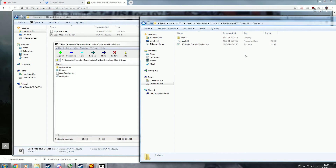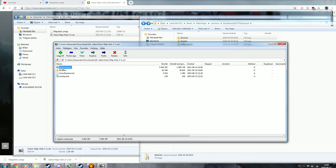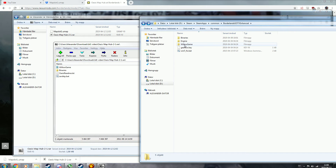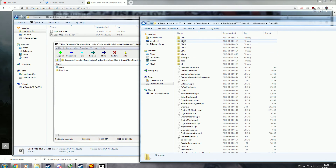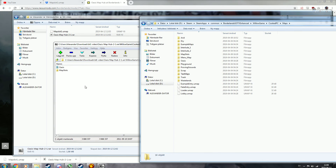Again, I don't know if you need it anymore, but just put it there just in case. You're going to want to merge this WillowGame folder with your WillowGame folder inside your installation. What this will do is put two new folders in there: Oasis and MapSlots.